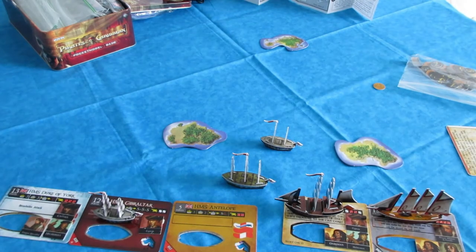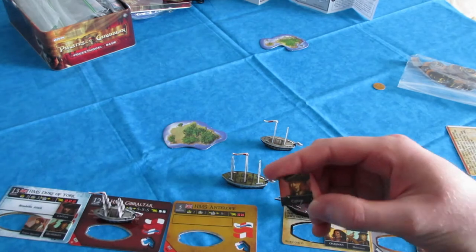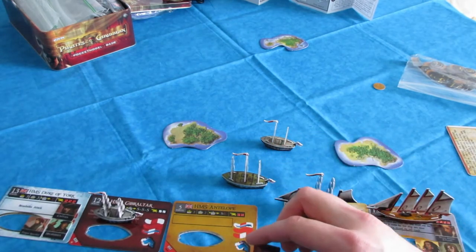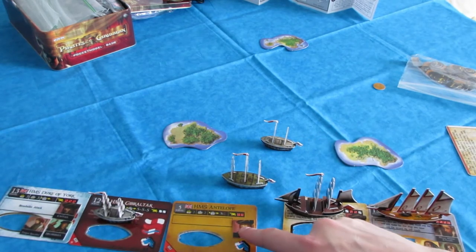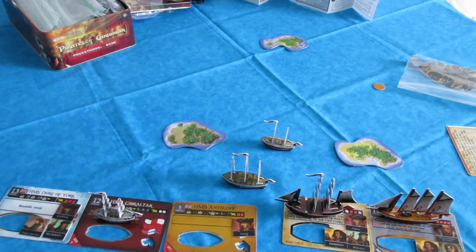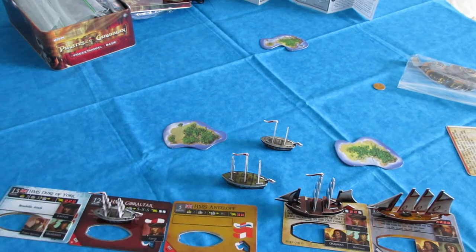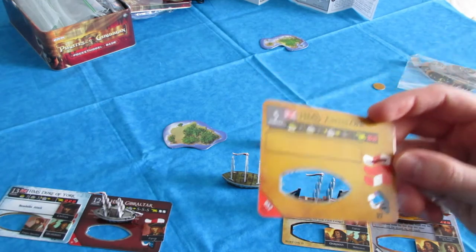Also, as a smaller rule, you cannot exceed the point limit of the ship with how many crew are on the ship. So the captain is three points — I couldn't put two captains on the Antelope, that would be more than five points. So I could do a captain and maybe a two-point crew like a helmsman for five points total, but I couldn't exceed the five-point limit with the crew and equipment on it.